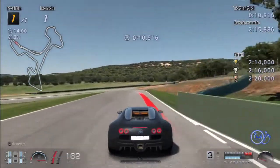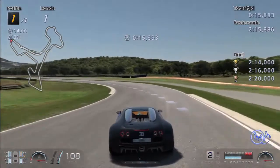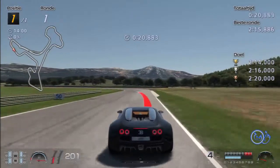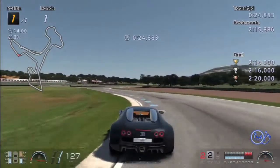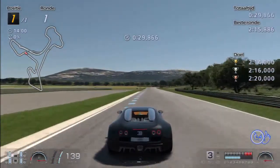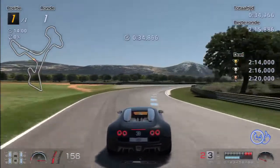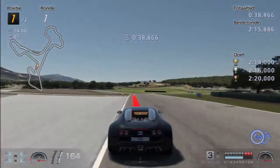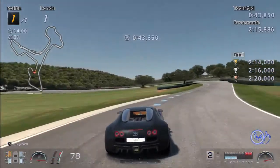Brake on time to get a nice apex. Throttle — keep the corner as close as you can. Brake on time. Careful here, the car tends to slide when you push gas. Brake, then gas. This corner you need to brake on time — brake too late and you overshoot. Don't push the gas too early. Brake now, because this is a tricky one. And I made it perfect.